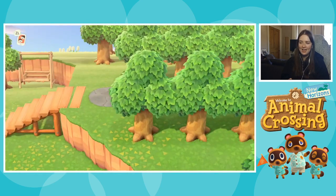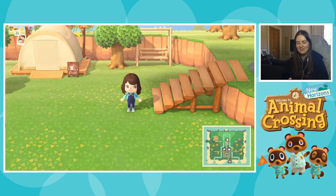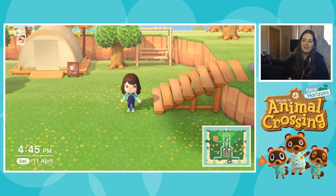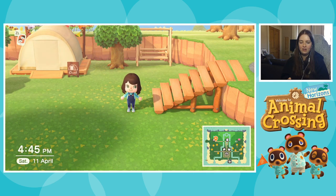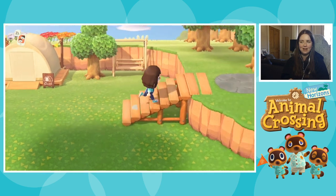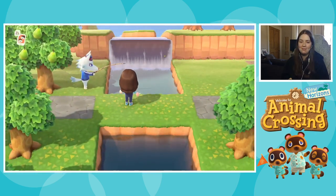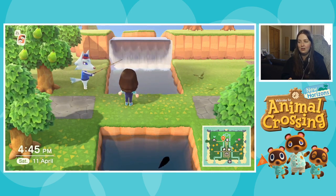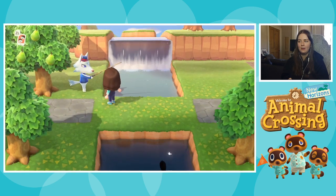At the moment in my head, I have decided on nine of my final villagers, and I am currently wrestling with myself to decide on the tenth villager. It's either going to be a second peppy villager or a second smug villager, because one of the new animals introduced in this game is called Raymond — he's a cat and his design I love. I really want to meet him. I think I'll keep my tenth spot open and we'll see if we stumble across him — but I can't do this via amiibo card because he doesn't have one, he's a new character.